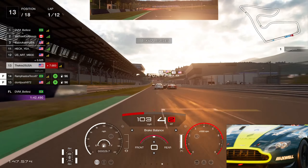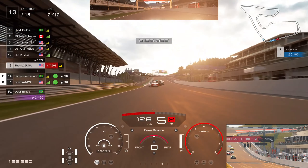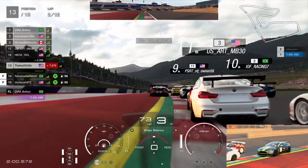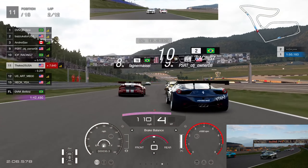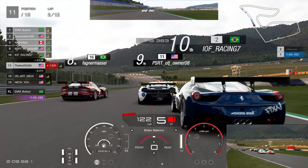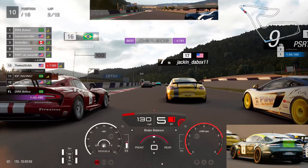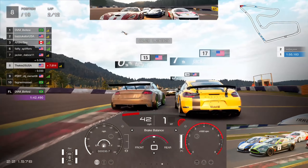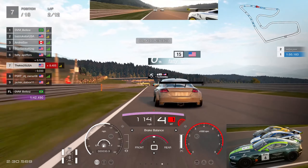In front of us now we have absolute chaos — three-wides, two-wides all over the track. Going through Turn 1, we're not going to back out. I kept my foot planted, went around the outside, kept it within track limits, and pulled off an absolutely brilliant move to take two cars. Now we've got the run on Fragger — can we make this three, four, five, or six cars in the space of a few corners? Up into P10, up into P9, in the middle of absolute chaos.